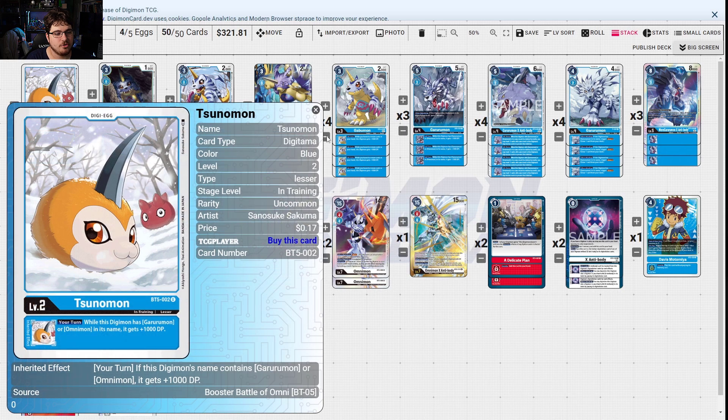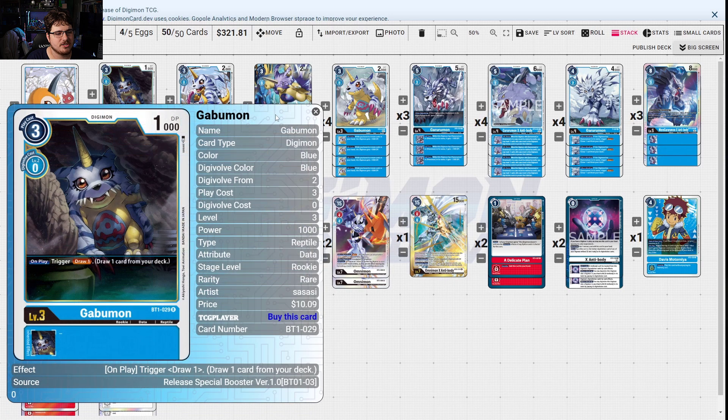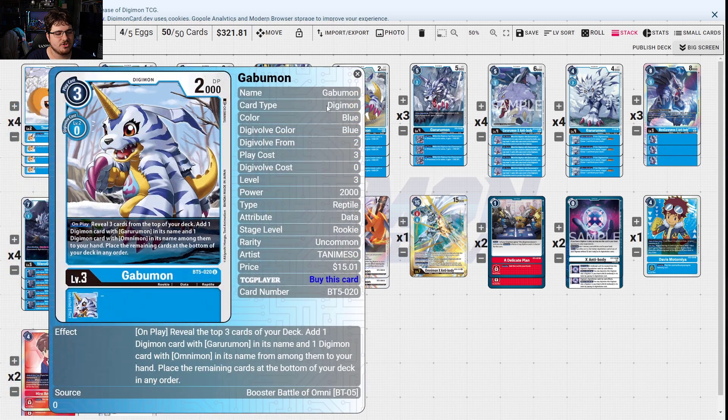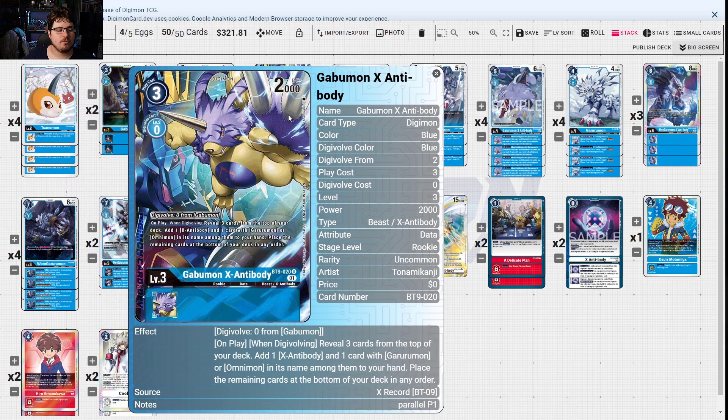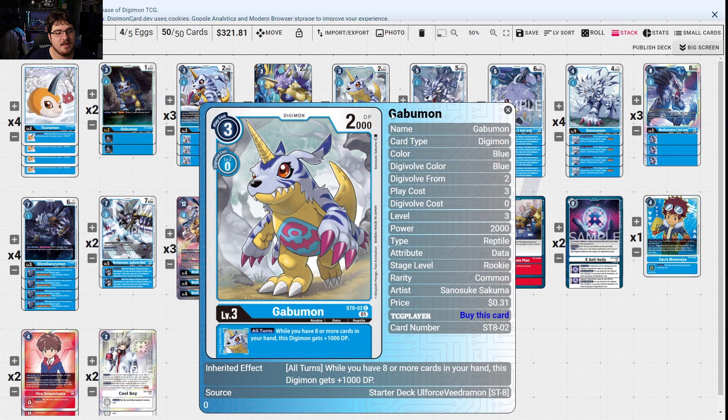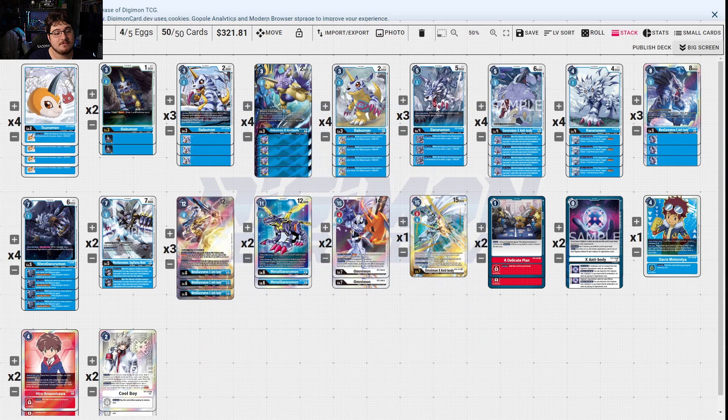Tsunomon gains extra 1000 DP on your turn. Gabumon draws a card. Gabumon reveals the top three cards of your deck, adds one digimon card with Garurumon in its name and one card with Omnimon in its name to your hand, then places the remaining cards at the bottom of the deck. X Antibody Gabumon on play does the same thing as the Agumon — gets you the option and one card with Garurumon or Omnimon. Gabumon all turns — if you have eight or more cards, gain 1000 DP, which is very easy in this deck, making your X Antibody climb bigger.